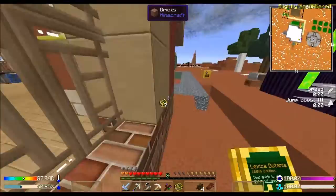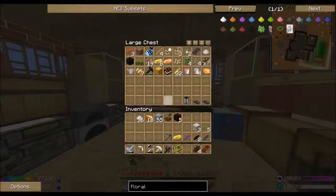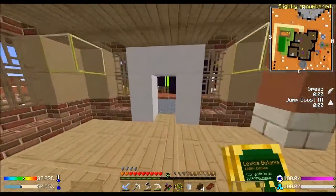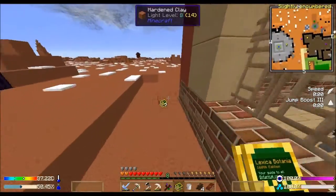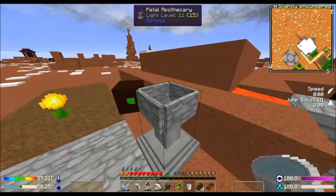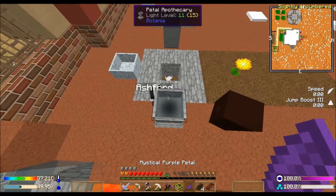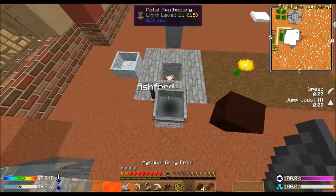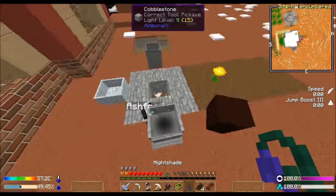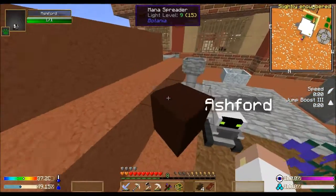I need a bucket because I need water. Ashford, I like it - you just follow me around, that is so useful. Let me just do like this - now I've got a Nightshade. I can put that right here so that'll collect mana at night.